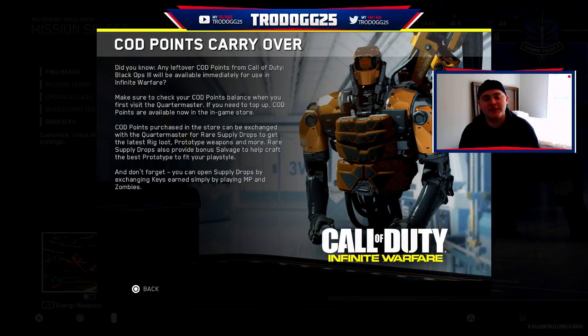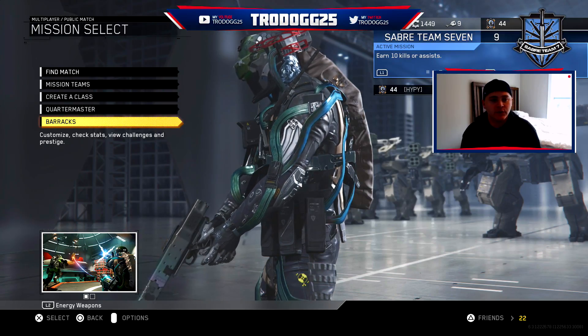Yo, what's up YouTube? It's Troodog25 and welcome back to my channel. Today I'm going to be bringing you guys a cool little supply drop opening. It's just going to be a really short one and then we're going to go over the weapons we got. The only reason I'm doing this is because the COD points you bought in Black Ops 3 have now transferred over to Infinite Warfare. So if you had COD points over there, you're now able to use them in this game. Luckily I have 1,200 points and that's going to get us about 6 supply drops. We'll open up a couple, see the weapons we get, and see if we can get anything really good. So let's get right into it.